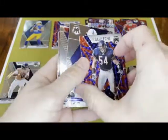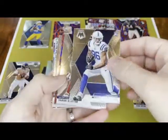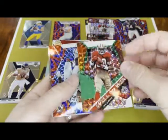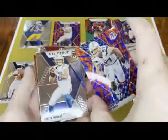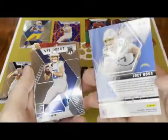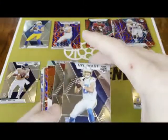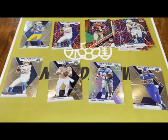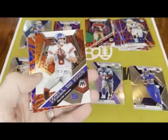Brian Urlacher. Blue mosaic — Michael Pitman rookie, good rookie. Darius Slayton, that's a cool 'Will to Win' card. Jerry Rice mosaic — stick that there. Kind of a Joey Bosa. This must have just been a Herbert box because we got all the Herberts here — the base rookie, the NFL debut, and a prism. Not too shabby.